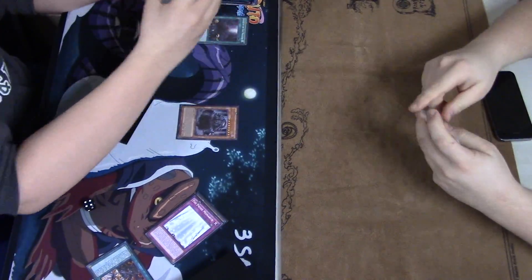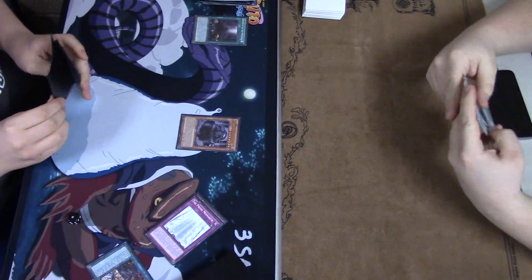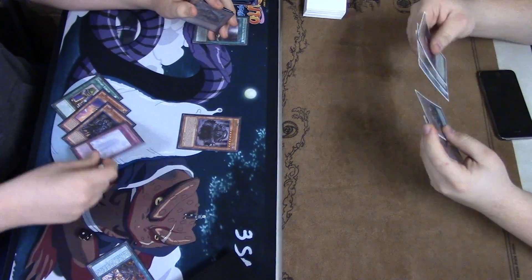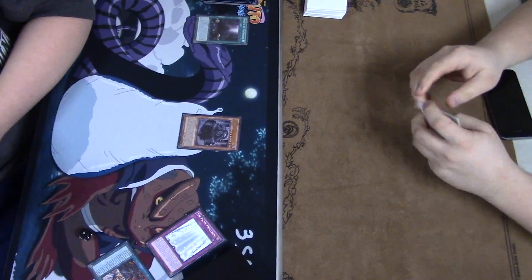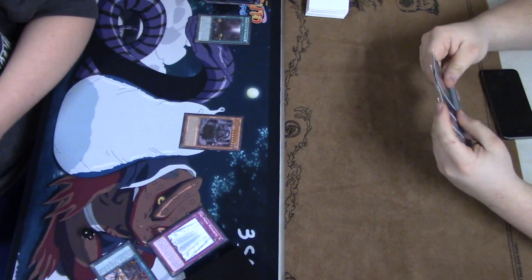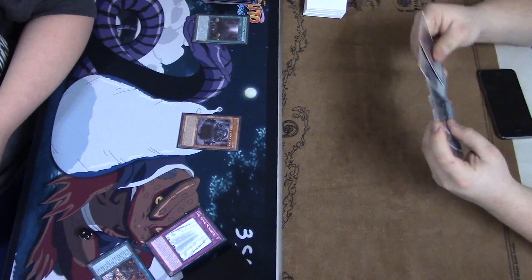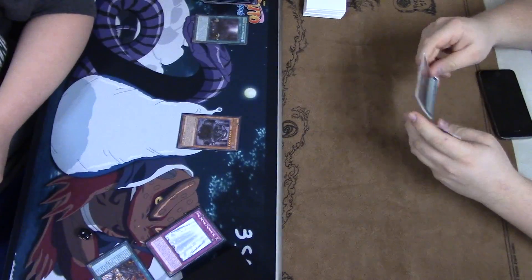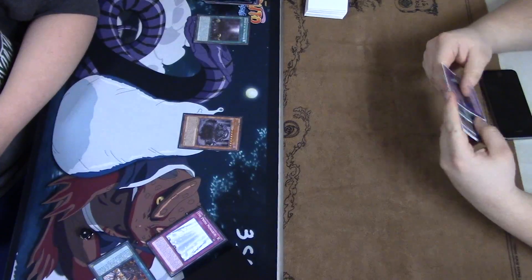Opening up with the Arabis-Domain combo again — let's see if he has the cards he needs to out this field. He's going to be looking for Archfiend Eccentric, Mystical Space Typhoon, obviously great cards to have in this situation, or just any way to get that field spell off the field.